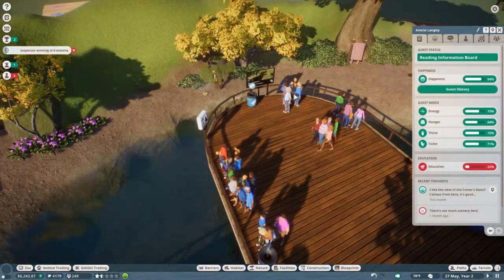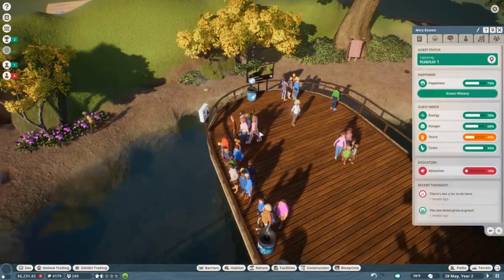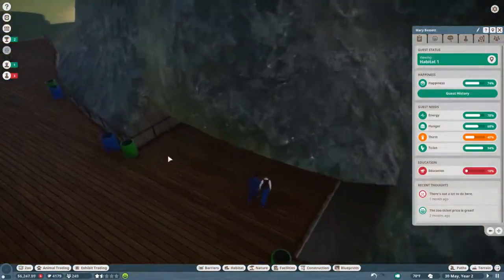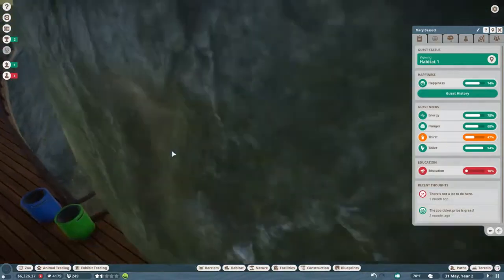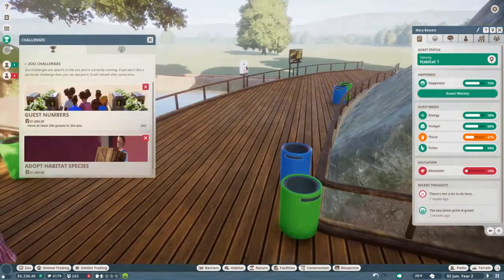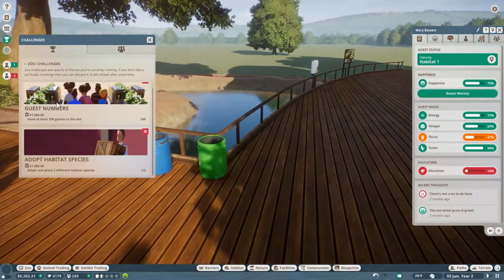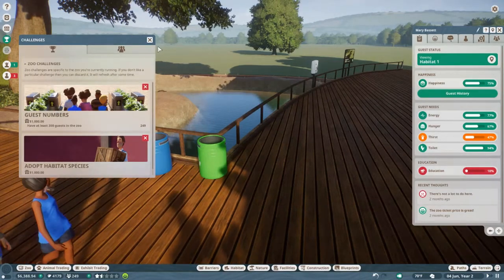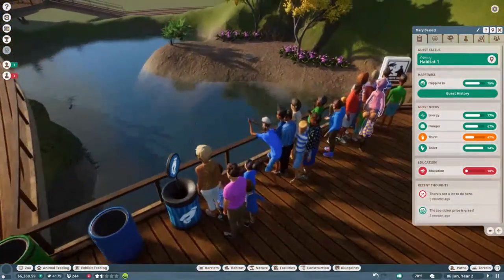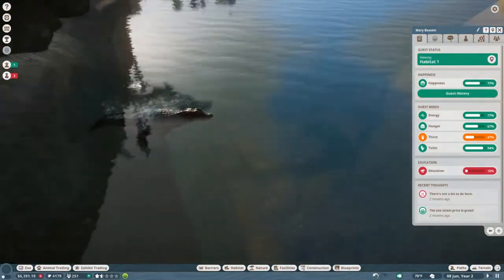Right now I'm just checking to see what the customers think. They seem to really like being able to be in the Cayman exhibit. These exhibits — they're all in South America because this is the South America portion of the zoo. I have the Brazilian Salmon Pink Tarantula, the Brazilian Wandering Spider, the Amazonian Giant Centipede, and the Boa Constrictor. Those were the four exhibits.